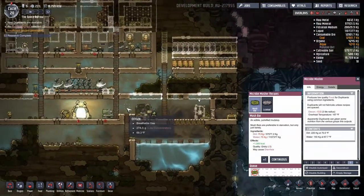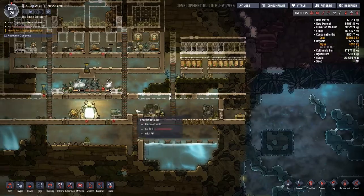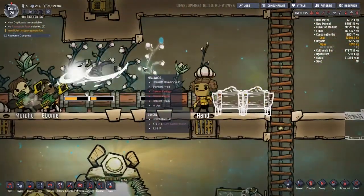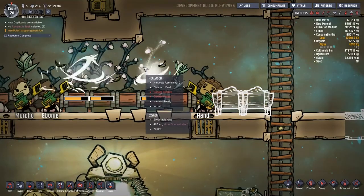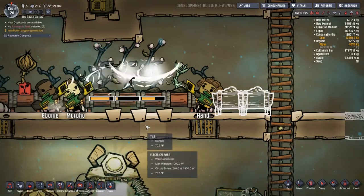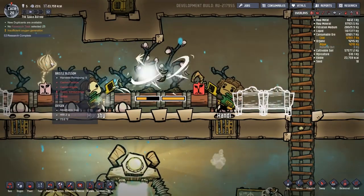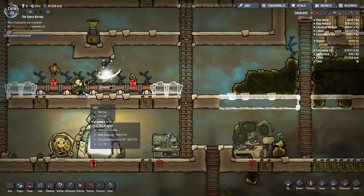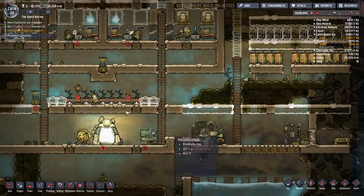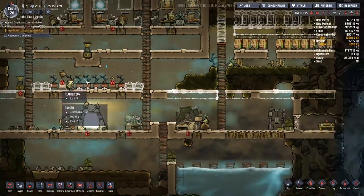We're doing a harvest all over this map right now. Let's zoom in here — there's all of our meal lice crawling around the meal wood plants. Our temperature is a little bit too warm, 'Toasty Surroundings,' which is stifling the plants. The bristle blossoms are a lot more temperamental than the other ones, so we're going to have to eventually find a cooler place to grow a bunch of those.